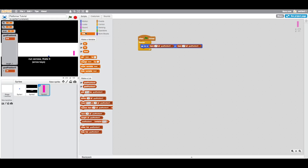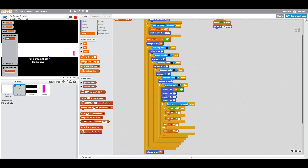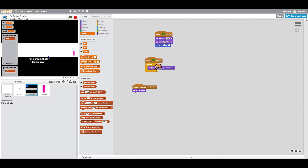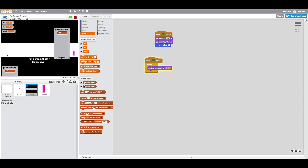We want to say 'item level of goal position X' and 'item level of goal position Y'. I realize a problem — we need to go into our main sprite, set the level to one, and say forever switch costume to level. That should work. Let's hide both of these since they're going to get annoying.